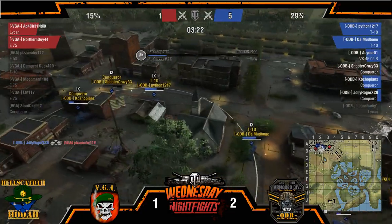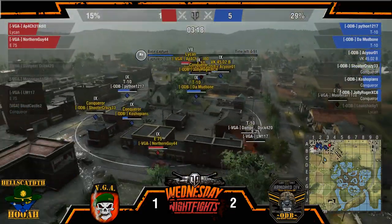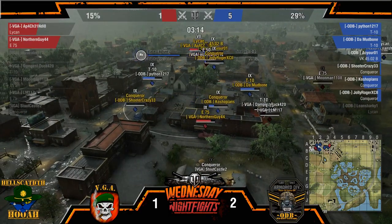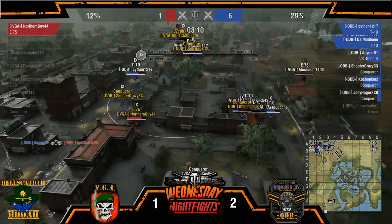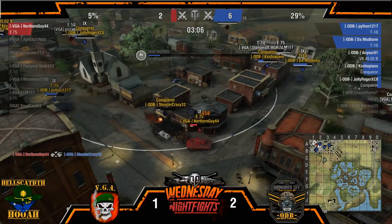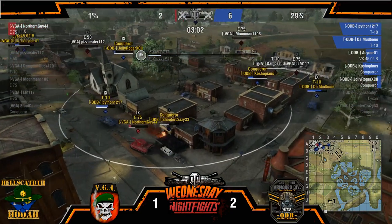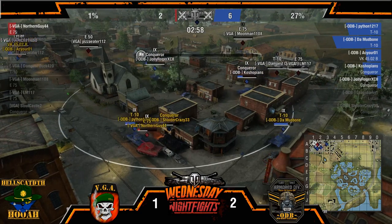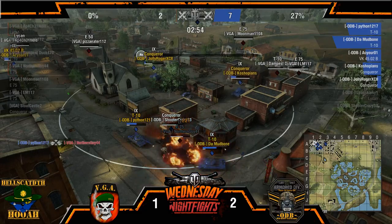Nice work right there — ODB is going to be able to close this one out after all. AC Ura coming around on Apache Indigo, goes ahead and finishes him off. Northern Guy's in for the YOLO — finishes off Shooter Crazy but manages to get ammo-racked, losing almost 850 HP at the same time. Mudbone's coming in, and it's over.